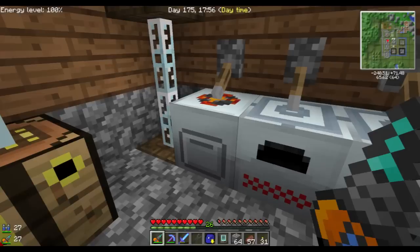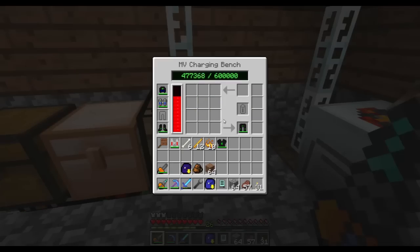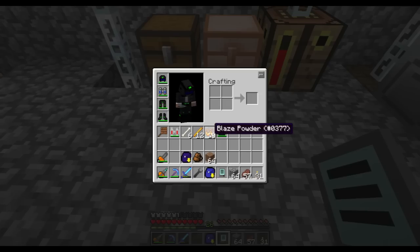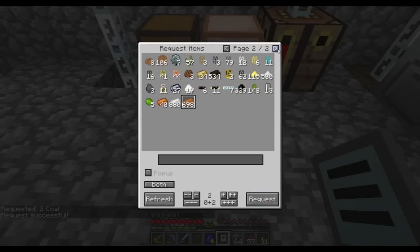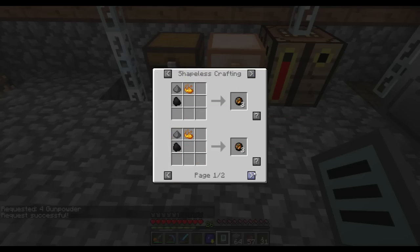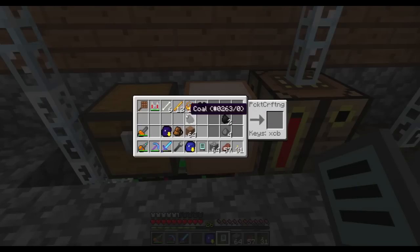We're going to make some fire charges, so let me craft that. Ten blaze powders should be good. And what else are we going to need? We're going to need gunpowder and coal — two coal, two gunpowder, and two blaze powder for three fire charges each.